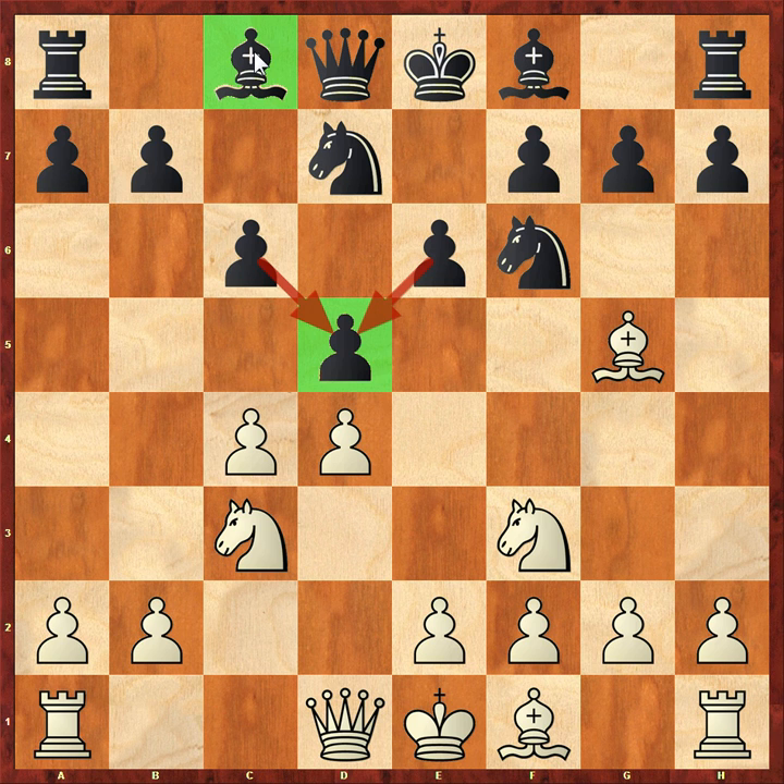The Cambridge Springs actually involves a different idea - black decides not to bother with that bishop on C8, but instead focuses on the Qa5 idea. The white bishop has gone to G5 and therefore has left the queenside a bit bare, so black tries to exploit that. There are some positives and some negatives to just about every opening.